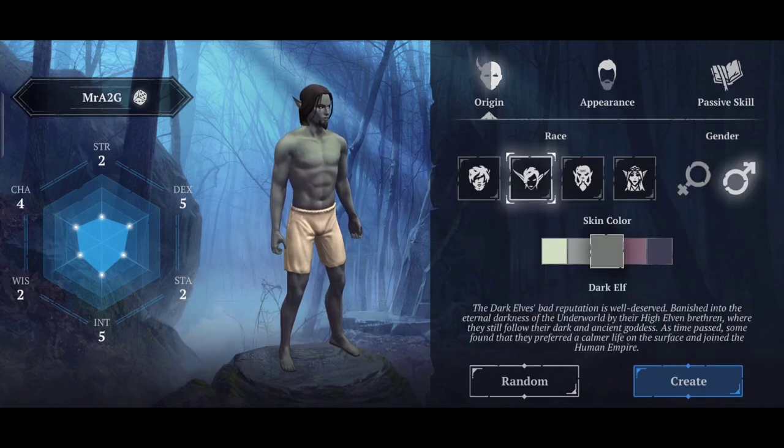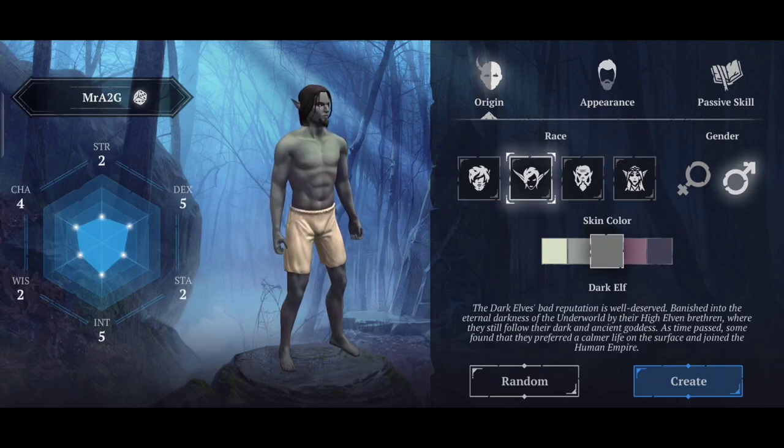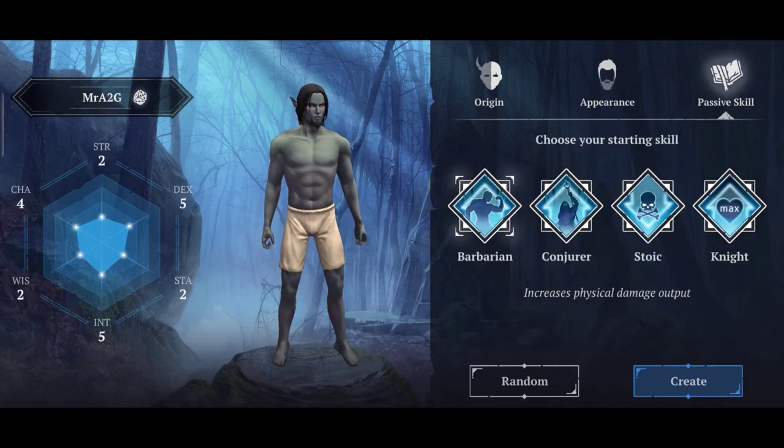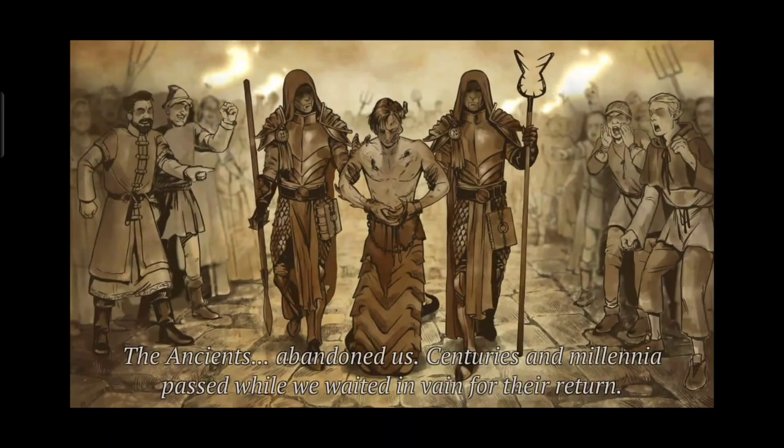So what I've done is I've had a quick look around at the different races and things like that that you can start off with. I've already chosen my player's appearance and the passive skill, so we're going to get down and create the actual player.